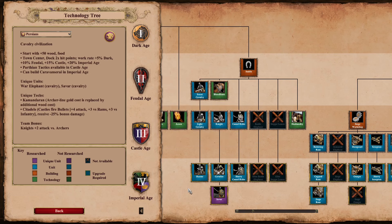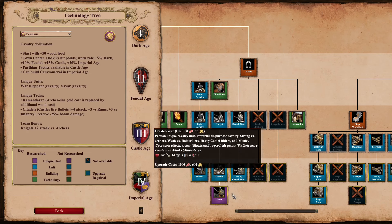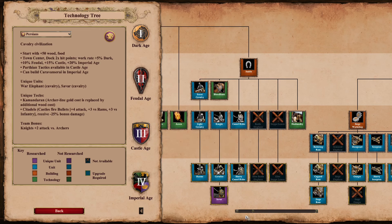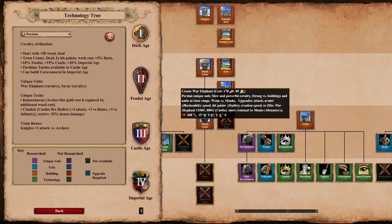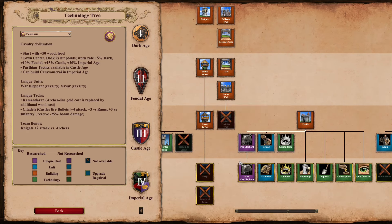Persians are the only civ that have fully upgraded Hussars, a Paladin equivalent, and Heavy Camels — no other civ has all three of these units fully upgraded. They obviously don't have actual Paladins, but Savars are Paladin enough. They also obviously have the highest HP regular unit with the Elite War Elephant.